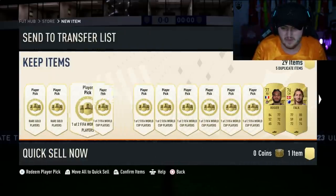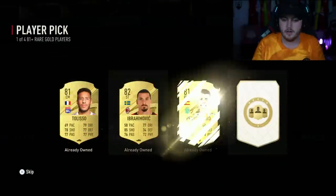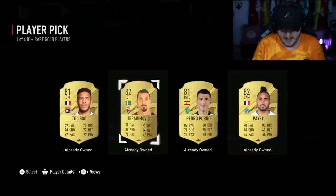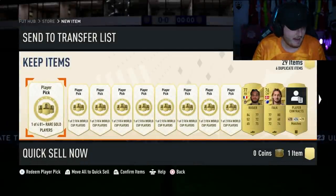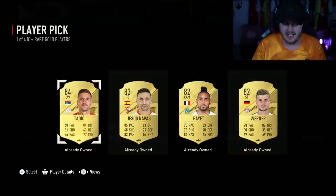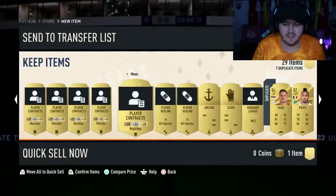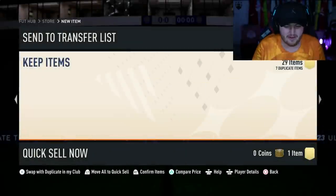Let's open the 81 plus player picks and see what we get. We're going to pretend that first one didn't exist and put that to the back of our memories. Second player pick — also bad. Looks like that Lloris actually saved the pack because, my word, that was bad. Apart from Lloris, that was bad.